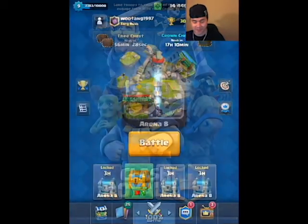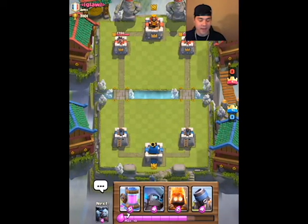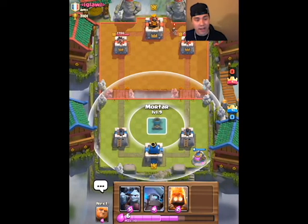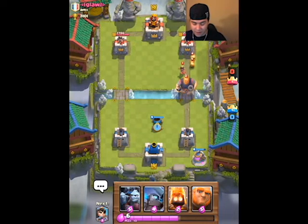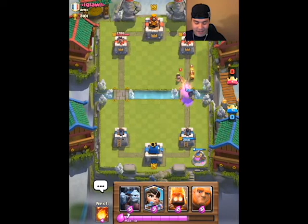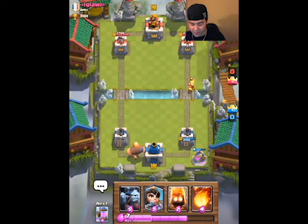Okay, now we're going against a guy named Gla from AMZ. I'm starting out by throwing my elixir collector to build up some elixir and wait to see what he throws. He throws out a princess, and the mortar actually takes one swing and kills the level one princess. Here he comes with the royal giant — I throw my mini pekka out. My mini pekka is going to thrash through his royal giant, take the hits of the fire spirits, and take out his princess. I throw out my giant on the left side and let the fire spirits go down the line.